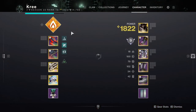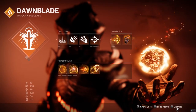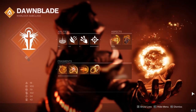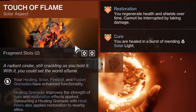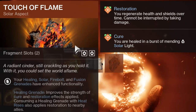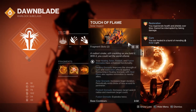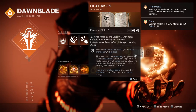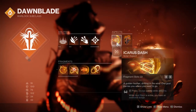Alright, build breakdown time. We're going totally different than what I normally do — generally it's pure damage, destroy everything. This time we're going pure support. This is a GM-style build, which is why we have a Cenotaph Mask on our head. We're using Touch of Flame because our healing grenade is going to give us x2 Restoration and a bigger Cure. I'm not using Heat Rises much with this style of play, so I have Icarus Dash for mobility.